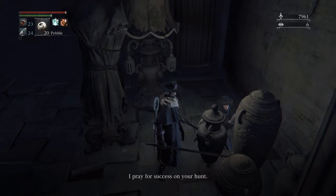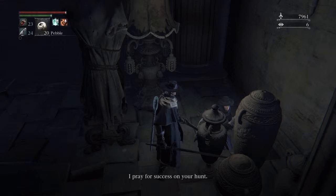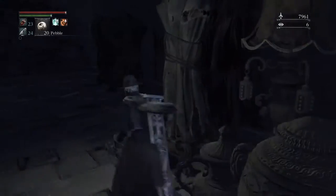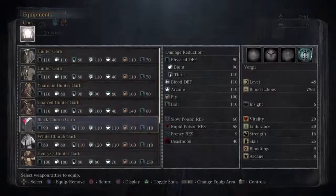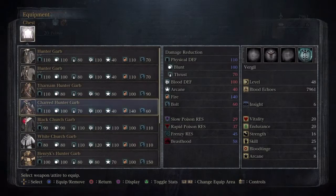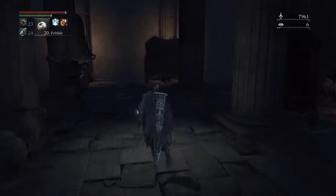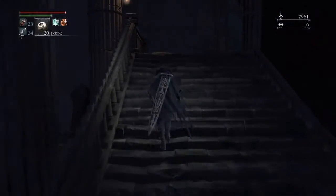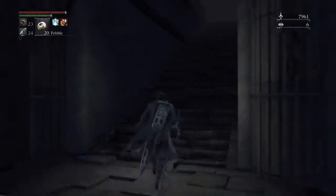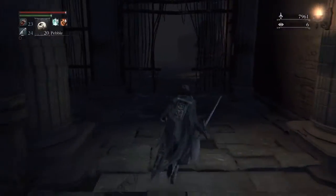You want to send her to the Chapel because she has benefits later on. She says: 'I pray for success on your hunt, kind hunter.' So that's another NPC we get to send off. I'll change my garb back to my Hunter garb. I've been pretty much just tinkering with weapons — I was going to go with those little daggers that Eileen uses, but I didn't really like how they played.